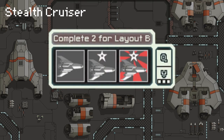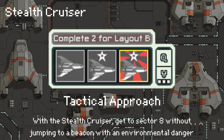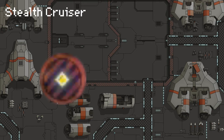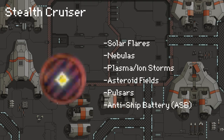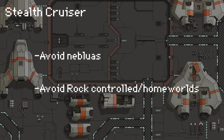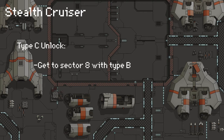The last achievement is called Tactical Approach. You have to make it to sector 8 with the Stealth Cruiser without jumping to a beacon with an environmental danger — those are the beacons on your map with a circle and lines in the middle, like suns. This is the most RNG-dependent achievement because some paths literally force you into a hazard with no choice. Avoid nebulas and rock homeworlds, as those tend to have lots of suns or nebulas. For Type C, just reach sector 8 with Type B and you unlock it. On to the video.